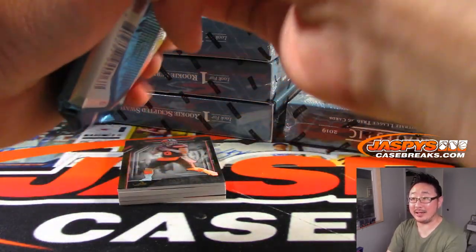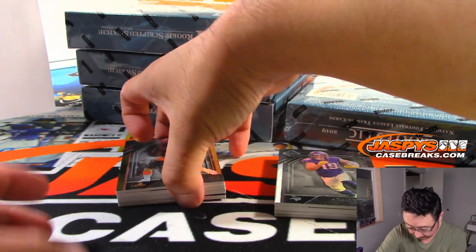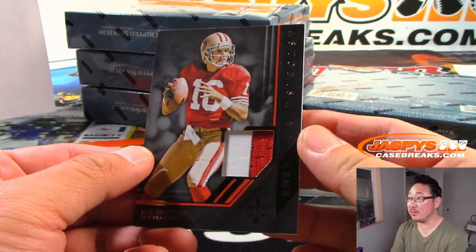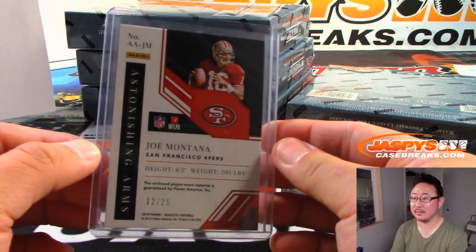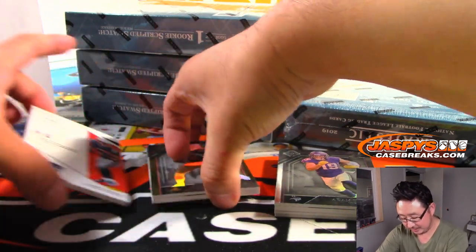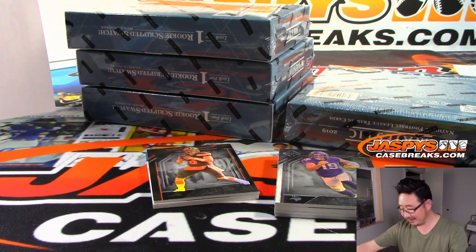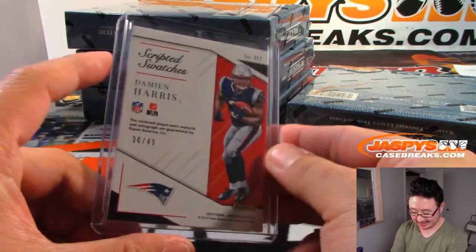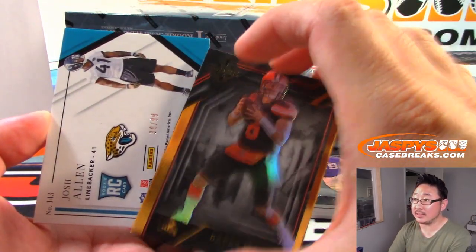There's Astonishing Arms — Joe Montana, two-color patch, 12 out of 25, goes to Mark Masson and the Niners. 36 out of 49 — Jersey and Autograph, Damian Harris. Patriots number block, number 6 is Dwayne with 6. Behind Baker Mayfield is 39 out of 99 — rookie signatures, Josh Allen.